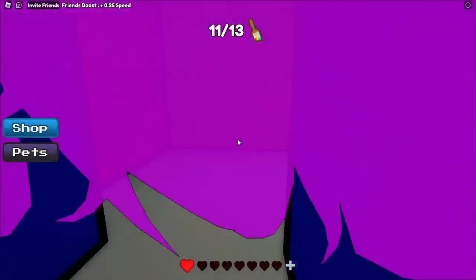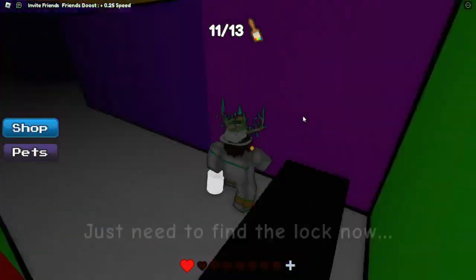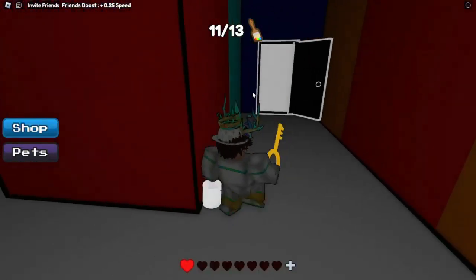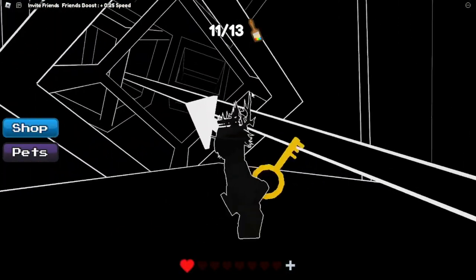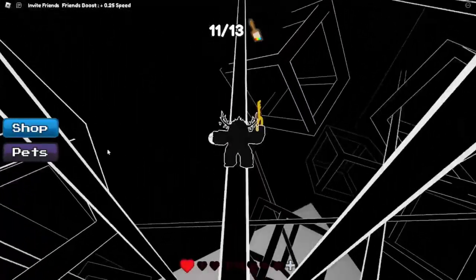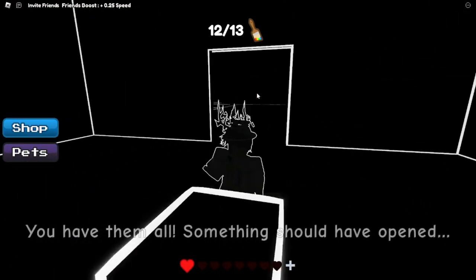So now I'm going to show you where pink is. As you see, pink is right here. And now you want to grab that key. This key location is being shown right now. But as you see, I'm currently going into this obby in yellow. So you've got to do the cube obby again. So once you get to the top, you want to go in there. And as you see, you do get the last brush.